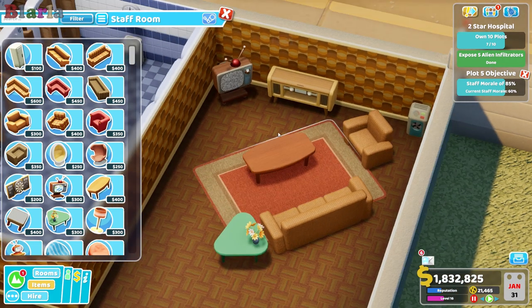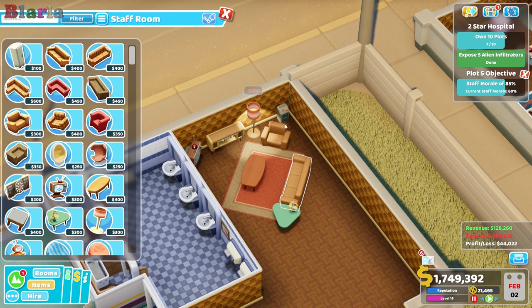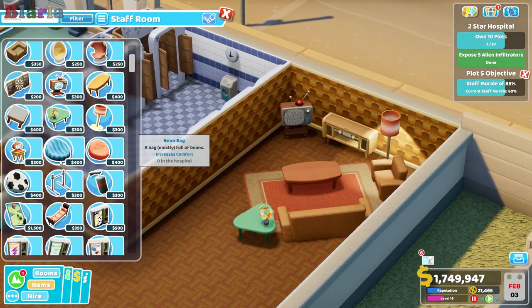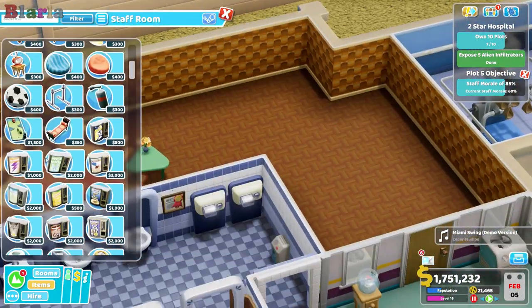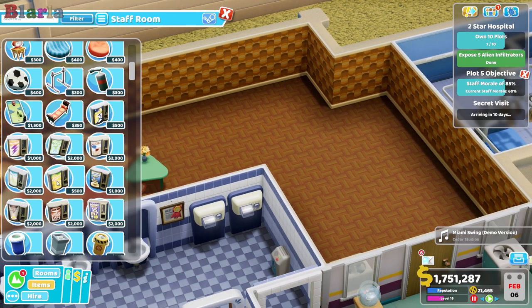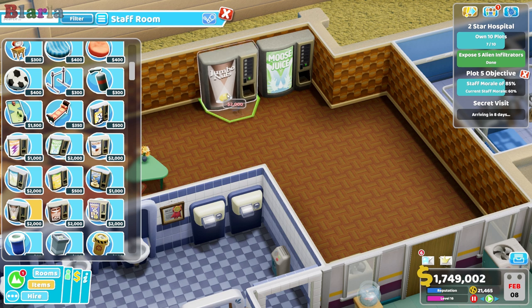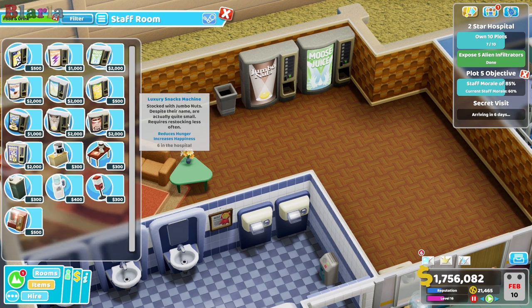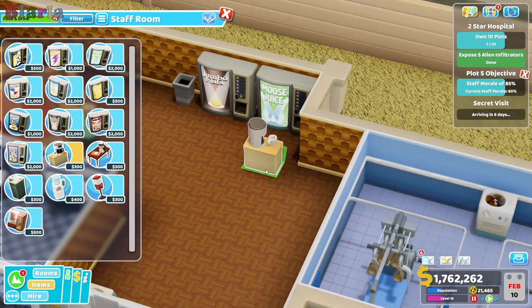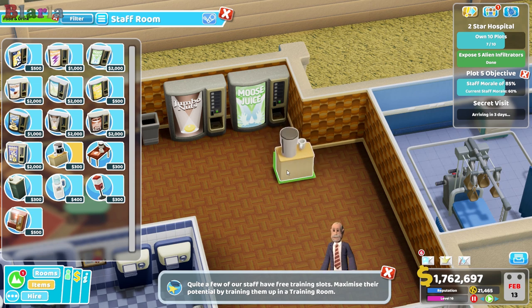We need to allow them to repair the air unit back here — the air conditioning definitely needs to come up. We could have a little kitchen type area for them. I favour moose juices and jumbo nuts just because they increase happiness — that's all it is, there's no big mystery to it. Let's also have a look at other food and drink for this room. Plants need water — maintenance announcement.